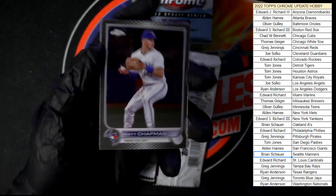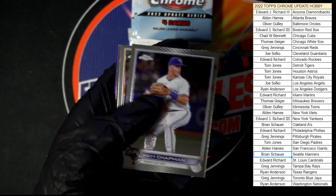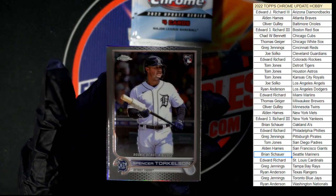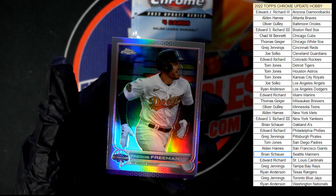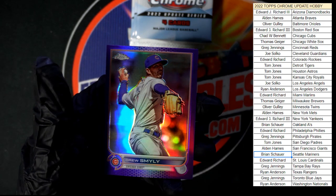Chapman, another Torkelson — this one is the rookie debut. We got the all-star Freddie Freeman, and the purple Smiley.